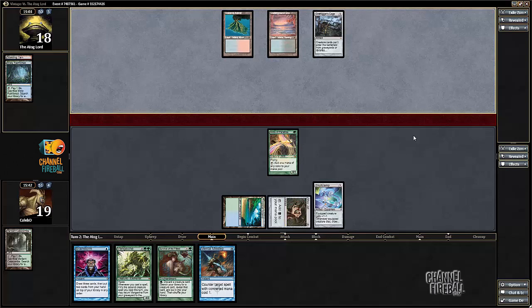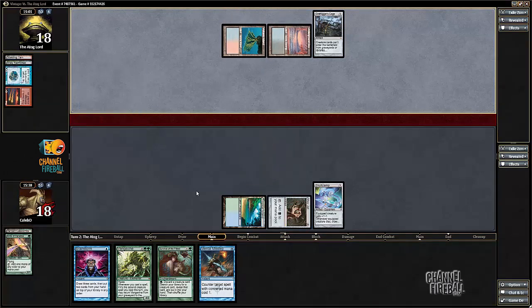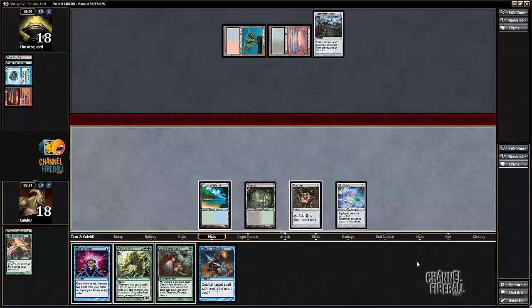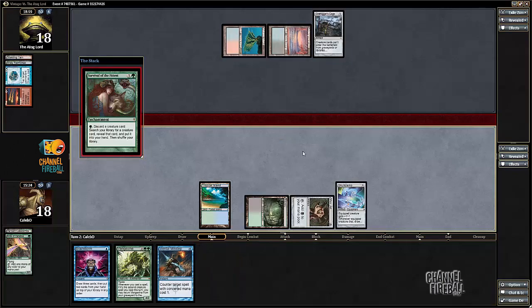Obviously it would have been more ideal to have the Misstep — always firing. Everything I predicted when I kept this opener is coming true. Might be some kind of prophet. I expected to go Brainstorm into Survival here, but I drew a land, so I'm just gonna cast Survival.